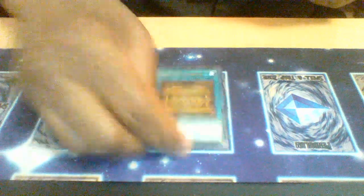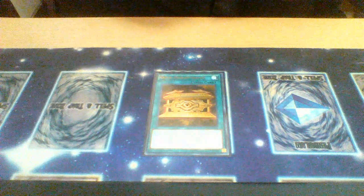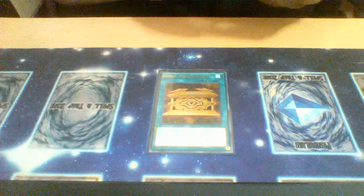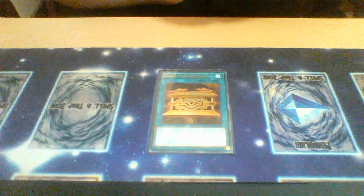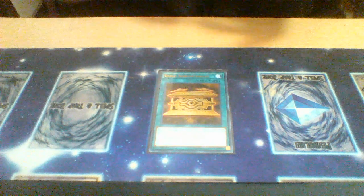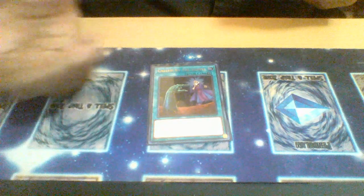One Foolish Burial — of course a staple. One Gold Sarcophagus for banishing Jang-Chi or banishing Guard Ghosts — if you banish Guard Ghosts this way, it'll come back to hand immediately during the end phase, putting it into rotation. One Called By the Grave — also a staple.